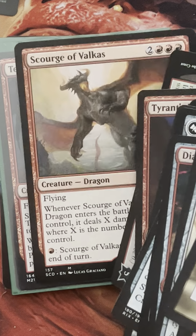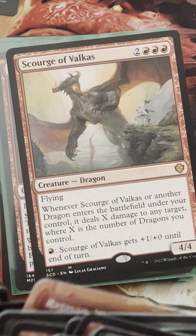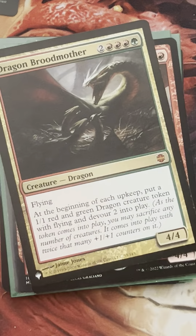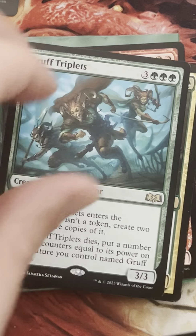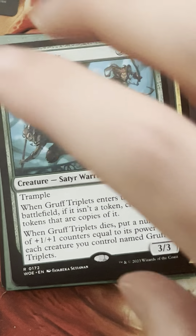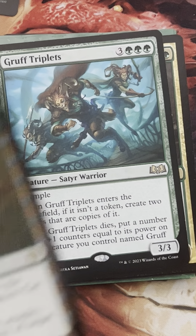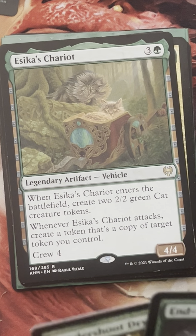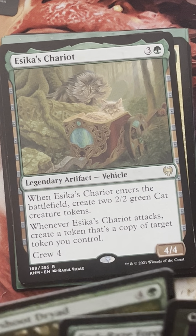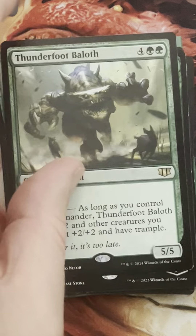There's Scourge of Valkas. Dragon Broodmother for tokens. Gruff Triplets — it's not a dragon, it's true, but let's do it. We're having kind of an overrun theme anyway. There's Chisgoria. I even think Embercleave — there are so many good cards. Let's just go with this so far: we'll play a couple overrun effects, and we have the Thunderfoot Ballath.